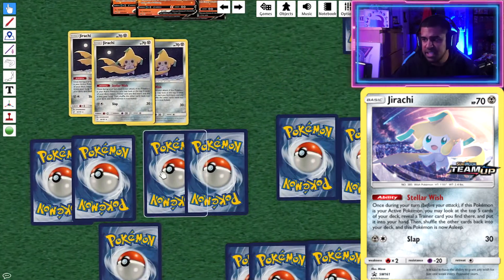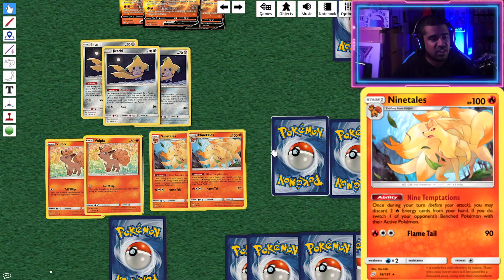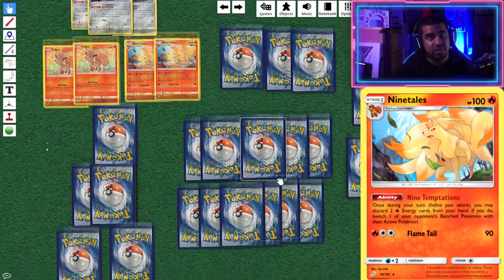Here's a little bit of spice — we've got a two-two Ninetales line. Since we don't have to pile so many energies onto Victini VMAX, I think you can play Ninetales. Rather than going the Exp. Share route, because we're already playing Welder and can get Victini set up in a turn, how about we try to use Nine Temptations alongside Welder? Nine Temptations lets you discard two Fire energies from your hand to gust up your opponent's Bench — essentially a free Boss's Orders. So if your opponent retreats their damaged VMAX, you can bring it back with Nine Temptations, take your prizes, and carry on. Nine Tails could be quite good in this deck — theory seems solid, we'll be testing it more.